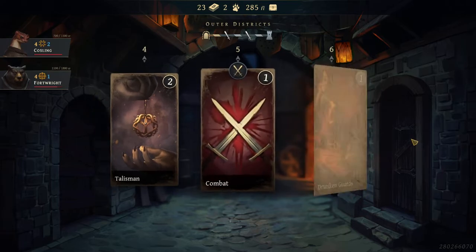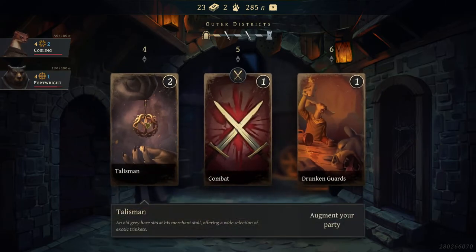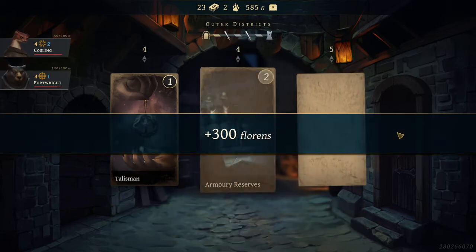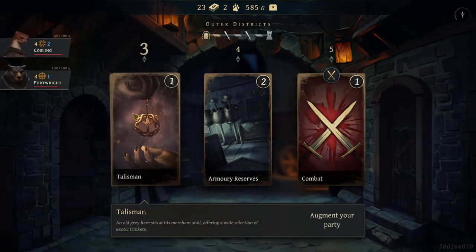Talisman — I haven't seen this before. Augment your party. An old grey hare sits at his merchant stall with a wide selection of exotic trinkets. Drunken Guards lets us gain money and won't go away right away, so I'm going to take the Drunken Guards first and then check out the Talisman.